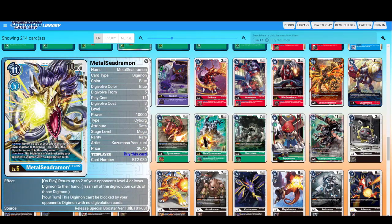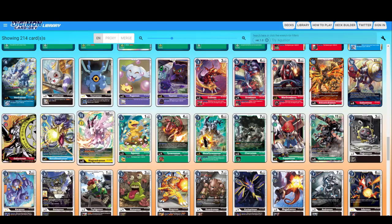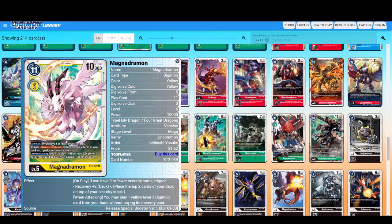Metal Seadramon — return up to two of your opponent's level four or lower Digimon to their hands and trash the rest. This Digimon can only be blocked by your opponent's Digimon with no Digivolution cards. MagnaDramon — if you have three or fewer security cards, Recovery plus two. I like the different battle styles of the decks — it's really good to test the variety of decks so that you find the one you like most.